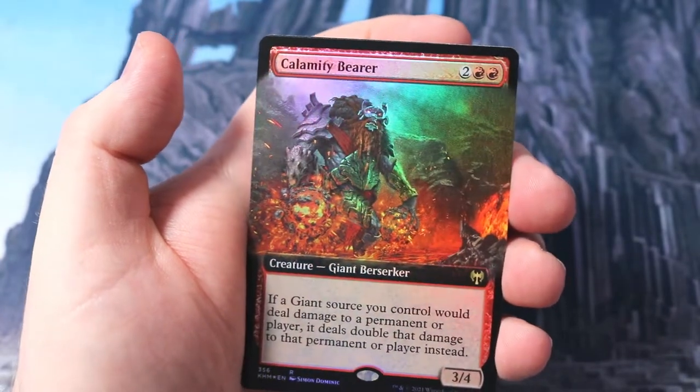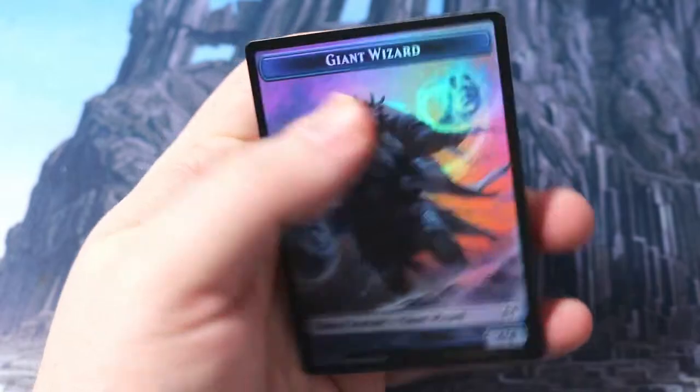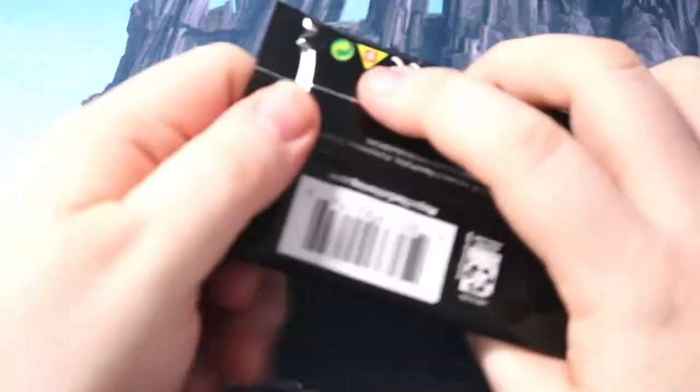Then we get a Svella and a full-art Calamity Bearer - doing that double damage - a giant wizard and a human warrior. Right, last pack! Last last last pack, here we go!